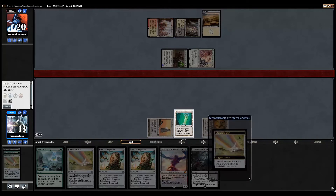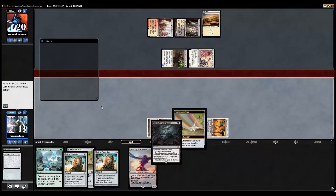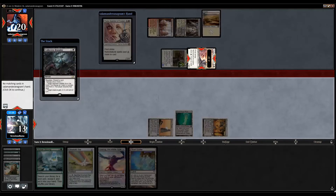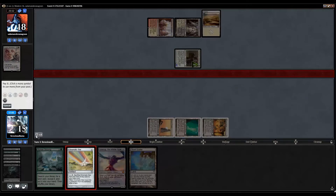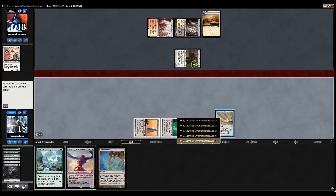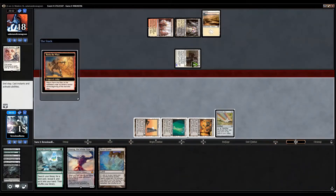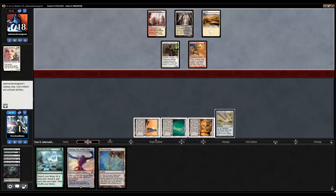Cycling for three is not very good. Even Starstorm had cycling for three and it had a great ability that would be regularly played in modern. Starstorm was an instant red spell with cycling for three colorless mana — it was red-red-X and dealt X damage to each creature. It was sweet. Norin comes back and unfortunately we don't have any way to kill the Champion of the Parish once it gets bigger than a two-two or three-three.